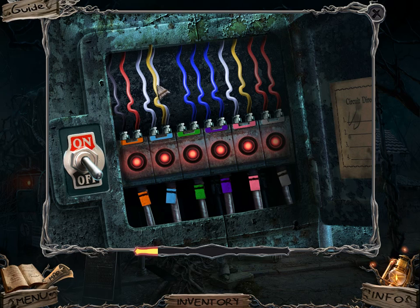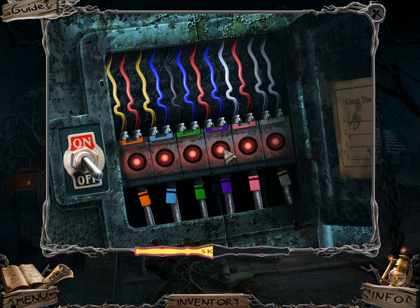Let me see if I can figure this out. Red and yellow equal orange. Red and white equal pink. White and white equal something. Red and blue equal purple.